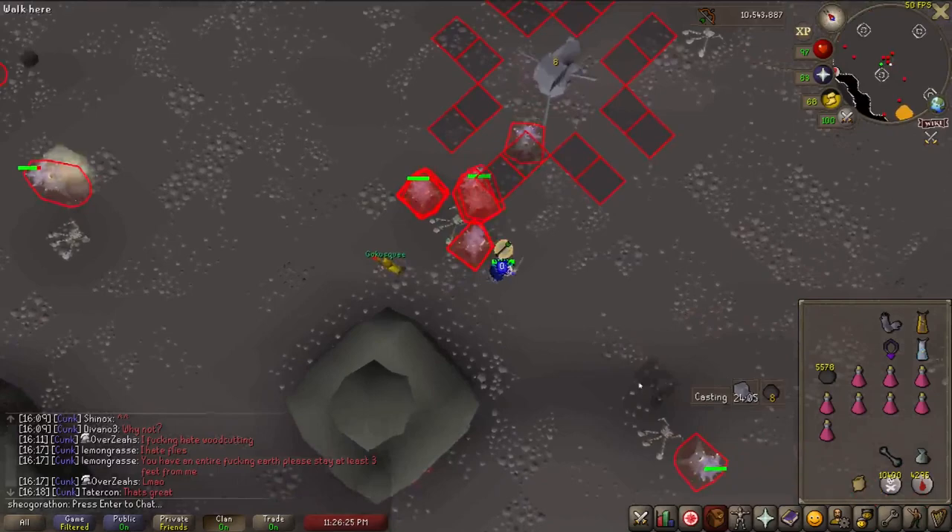The fastest way to the smoke devil dungeon is through fairy ring BKP. The castle wars teleport on a ring of dueling is also very close. Simply run north from the ring or south from castle wars to get to the cave.